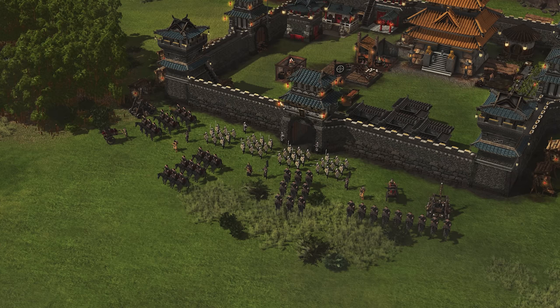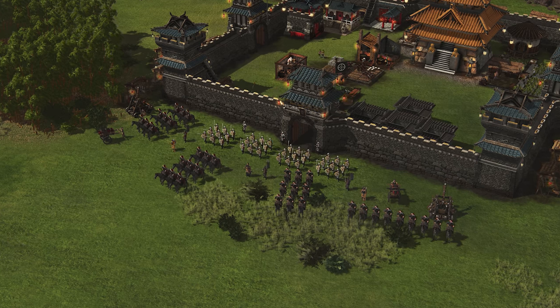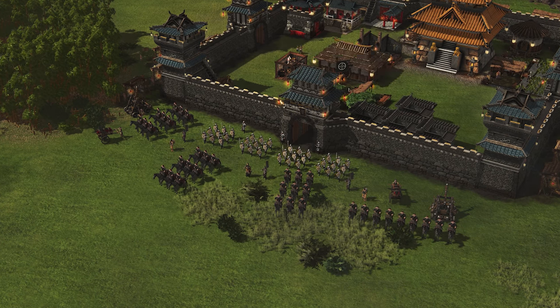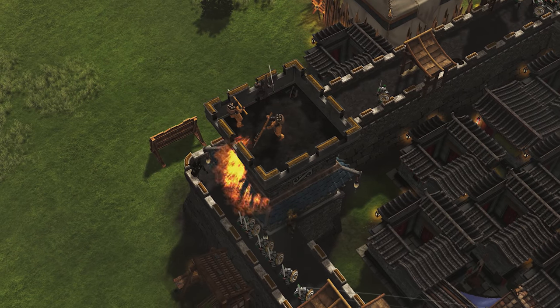Previously, the AI had to assign its troops either to defending or attacking, and they'd be fixed in one group or the other. Now, all troops are used dynamically. The AI is able to form an attack force out of troops already defending the castle, leaving just a few behind as a reserve force. It'll also send an attacking army back to defend the castle if it comes under attack.